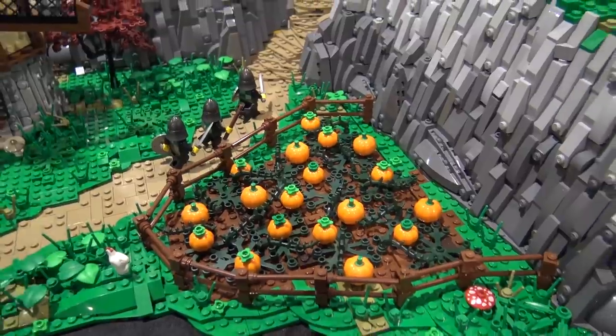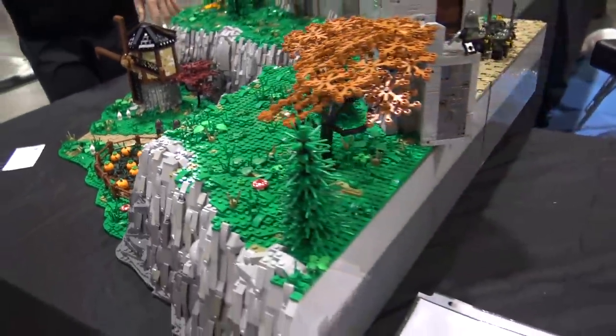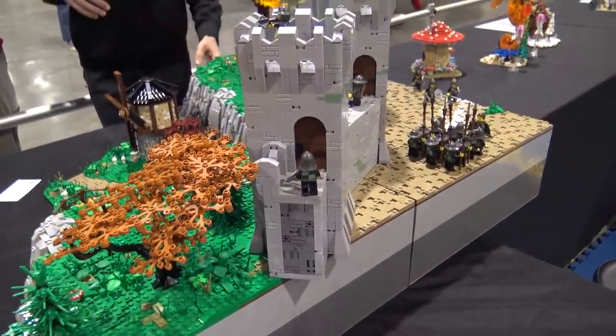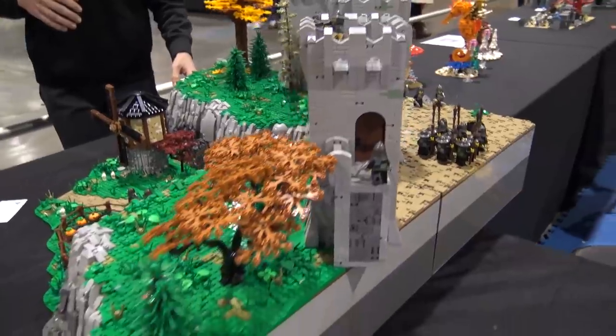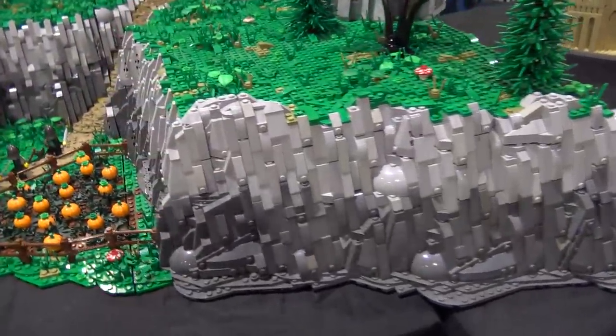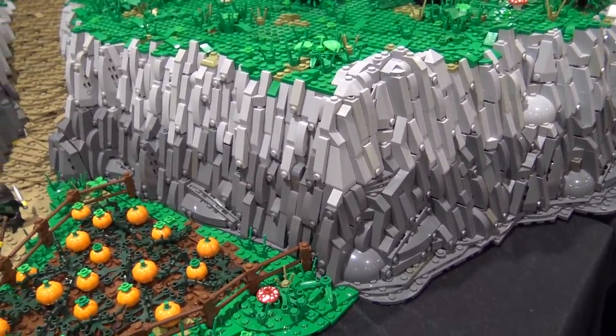As for the inside of the cliffs and mountains — along the rock work, it's basically filler brick to create sturdiness so it doesn't fall apart during transport. But for the majority of it, it's just hollowed out. As it gets further to the top, it's plates underneath that I can use to make the top landscaping.